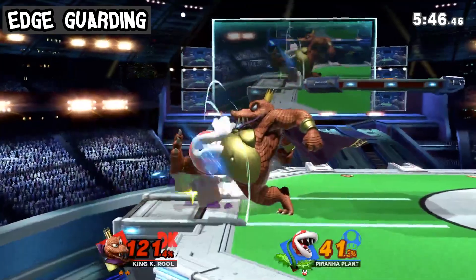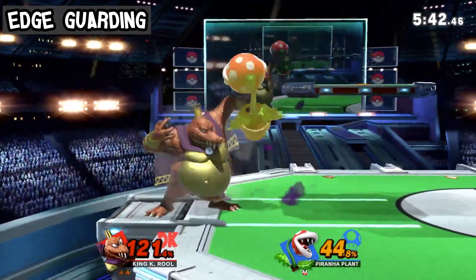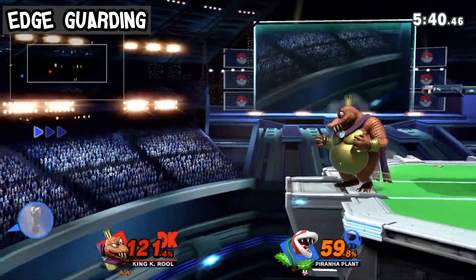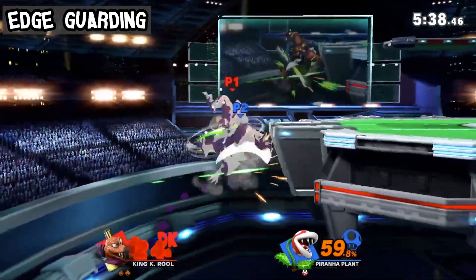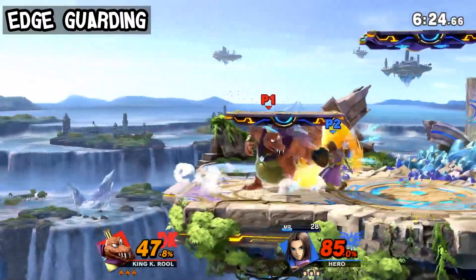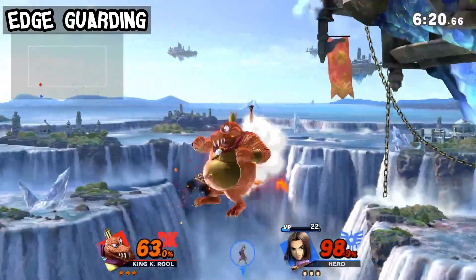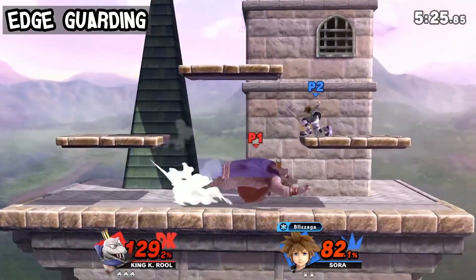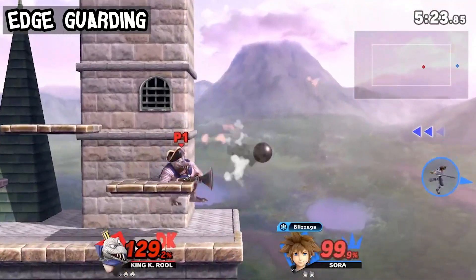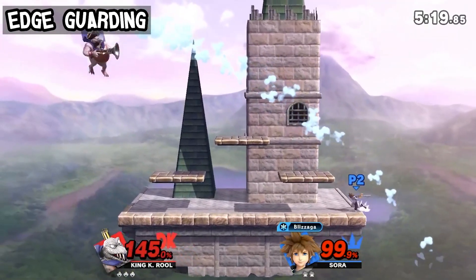If the landlubber stalls long enough, one can just go for it again, or go for some other edgeguard method, with the opponent now having very limited options. Be sure one has enough time to set it up, however, or a reversal is coming your way. Also, don't just run off and chase them — it's funny, but you'll likely get reversed there as well.